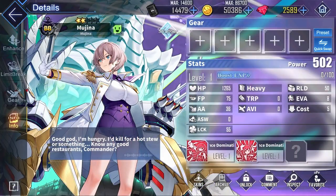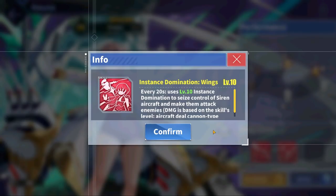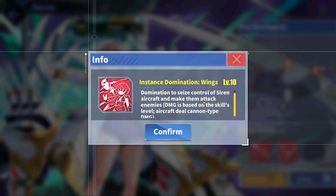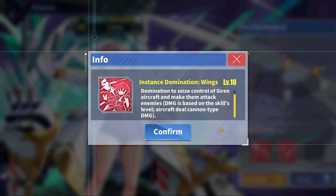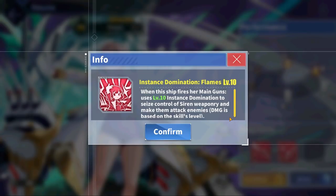Onto our 10,000 point accumulation reward, we have Mujina, an elite rarity battleship. She has average elite rarity stats with above average evasion. With her cool sounding first skill, Instance Domination Wings, she takes control of siren aircraft every 20 seconds and makes them attack enemies. Honestly, I have no idea how this skill is actually going to play out, but it sounds very cool at the very least. Her second skill, Instance Domination Flames, activates whenever Mujina fires her main guns, where she seizes control of siren weaponry and makes them attack enemies. No idea if this is just flavor text for a special barrage, but it is interesting nonetheless.